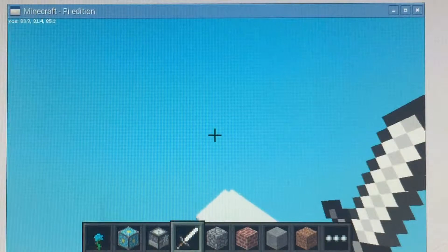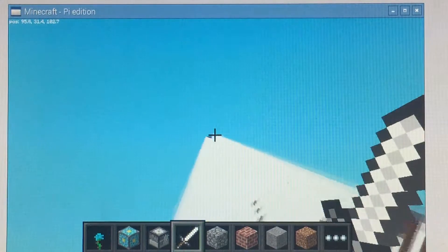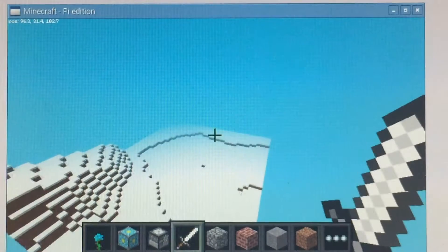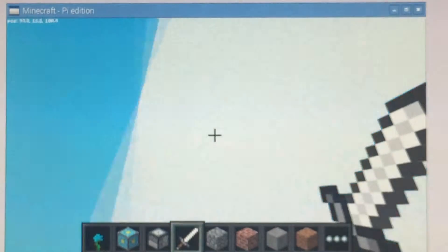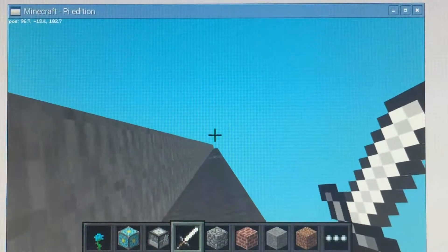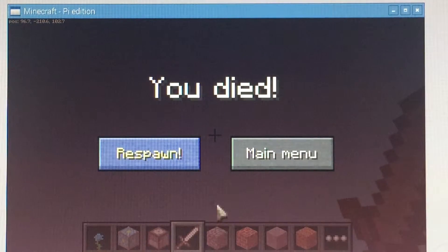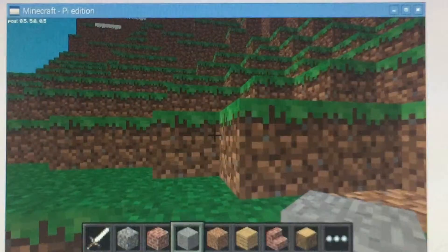You get spawned with swords and other blocks that you may not need. I already reached the corner of this world — it's not very big. And if I go down and die, it will tell me I died, like every other Minecraft there is.